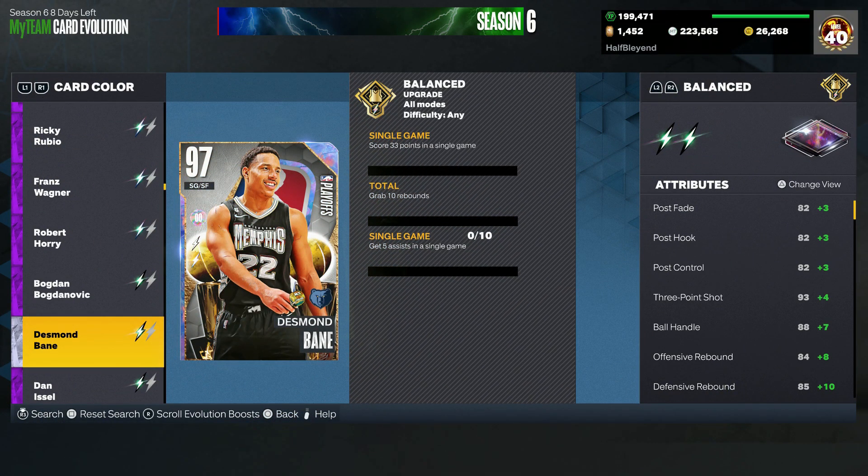I don't have to go back and do free throws for Desmond Bain's Dark Matter Evo, so I'm going to start working on that now. For those picking up Amethyst Desmond Bain because he's a little cheaper and want to go the Evo route, this method should help a lot. If it does help, please like, comment, and subscribe. Shoutout again to Blazion Invasion — follow him on Twitter or any of his socials. He's one of the good guys in the community, so I definitely recommend following him. Thanks everyone for watching, and we'll see you soon.